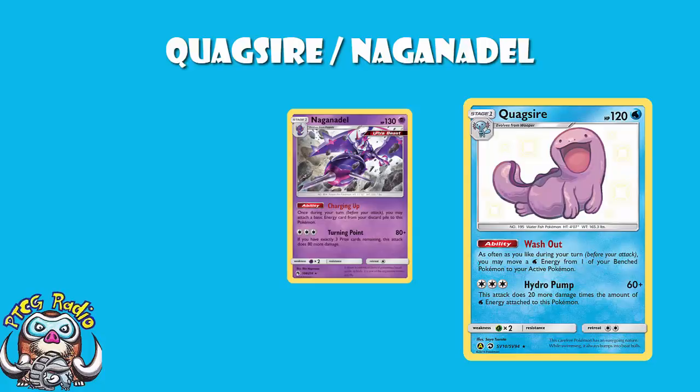It all starts and is really based around Quagsire and Naganadel. Quagsire's got the amazing ability that lets you move all of your water energy in play to your active Pokemon. But in order to actually do that, you've got to have some water energy on the field. And that, ladies and gentlemen, is where Naganadel comes in. Naganadel's got the wonderful ability whereby, once during your turn, you may search your discard pile for a basic energy and attach it to Naganadel. And the energy isn't stranded on Naganadel, because you can then use Quagsire to move it to the active.